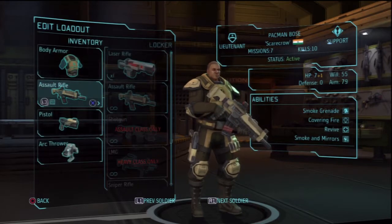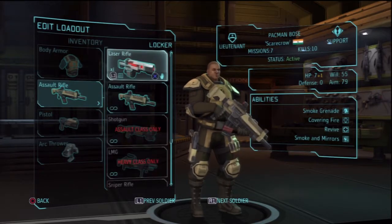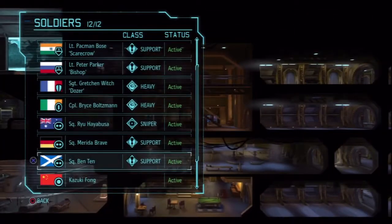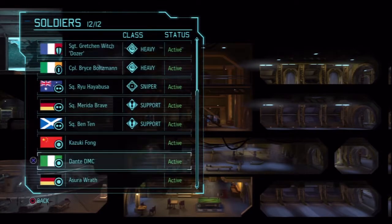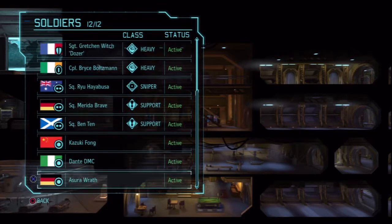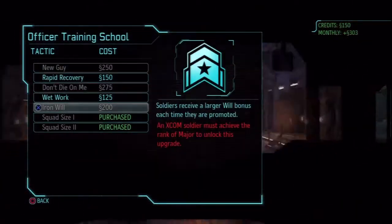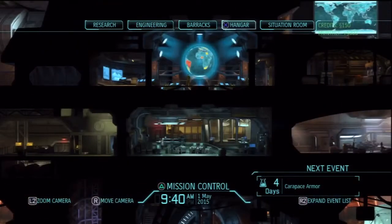It might be better to give it to one of our support characters, or to a newbie if I need to level up another character now that I've got an extra squad spot. Usually I use two support and two assaults, then one sniper and one heavy — although sometimes two heavies depending on mission parameters. I might start bringing in another character in missions just to level up another soldier. With the officer training school, we can get the 'new guy' upgrade where it automatically gives them a squaddie rank.